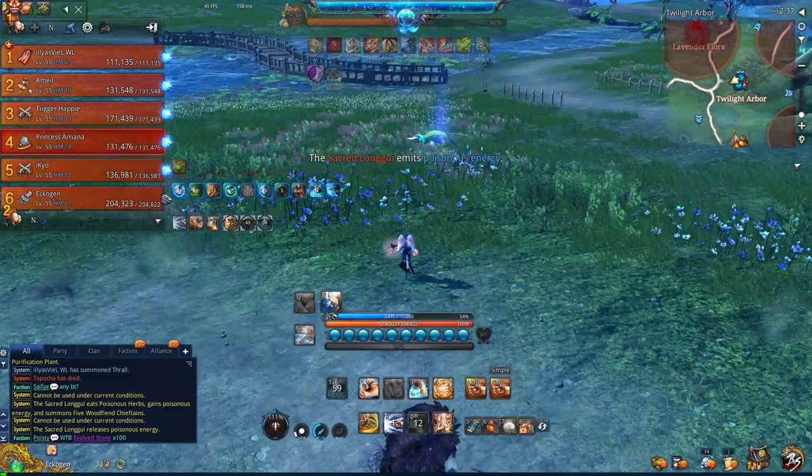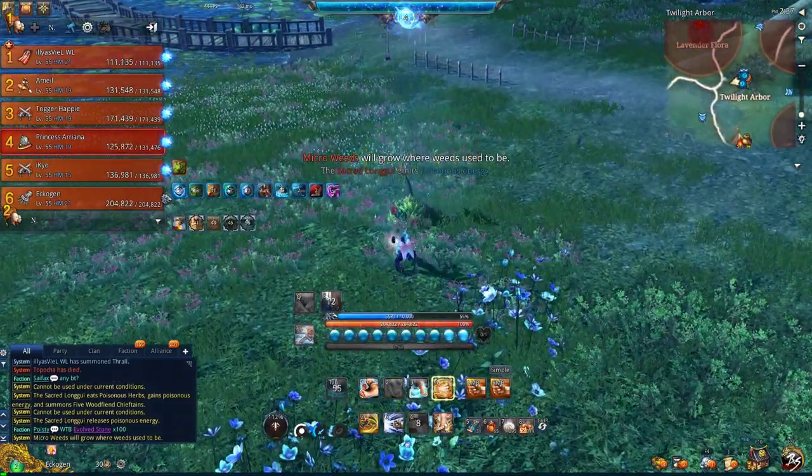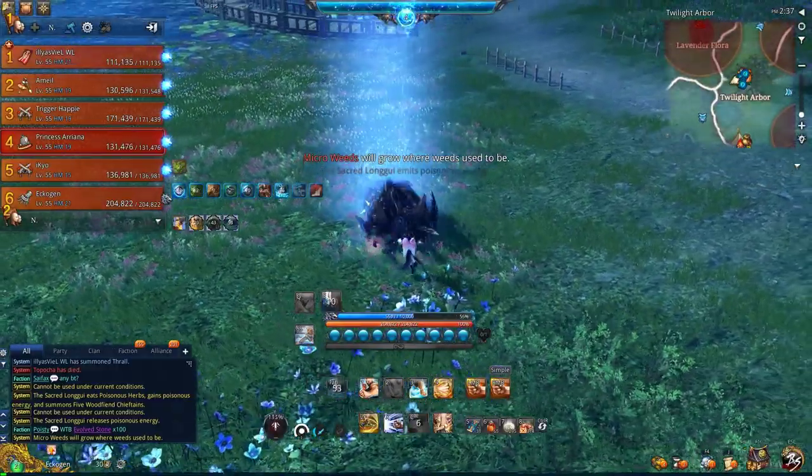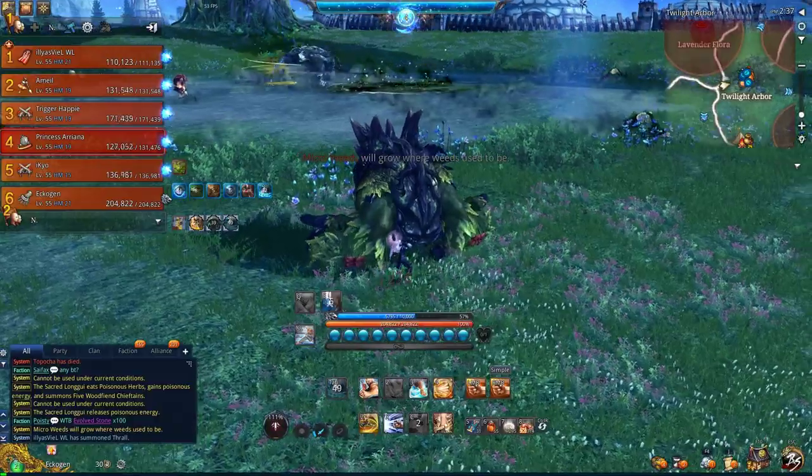Once you've killed the last mob, it'll spawn the Bobari. Kill the Bobari, and then the Vitality Plant will be summoned — that's the one that drops the watering can.